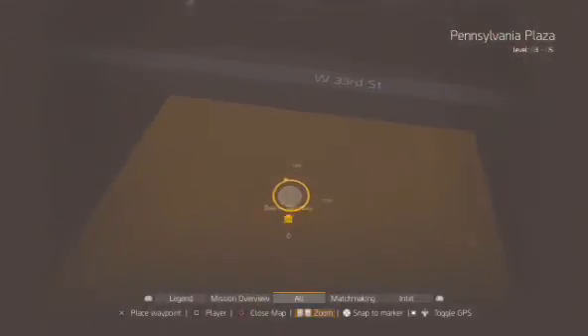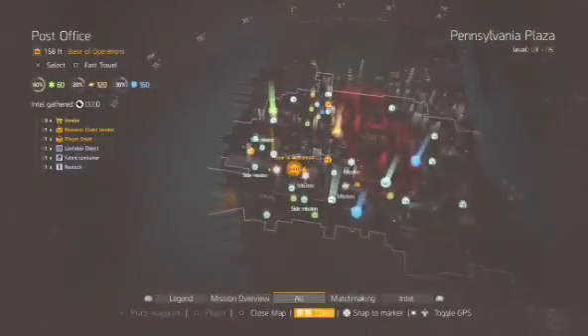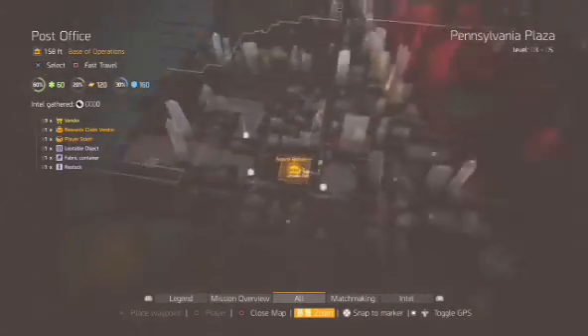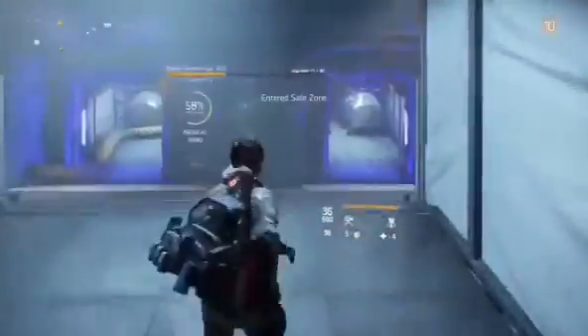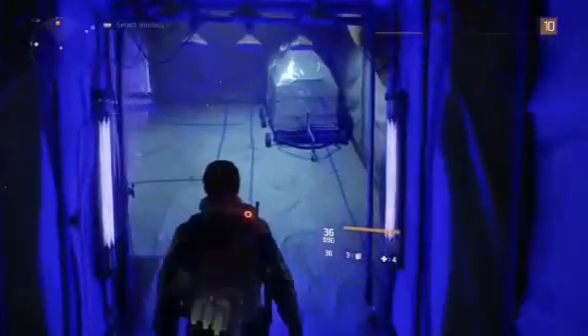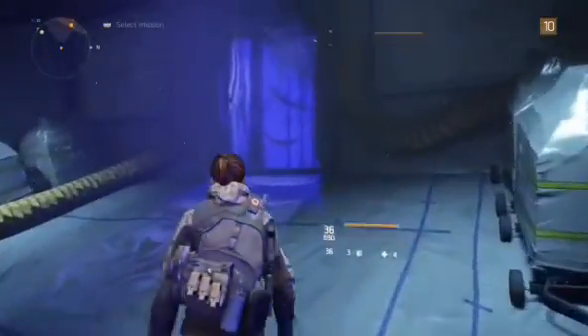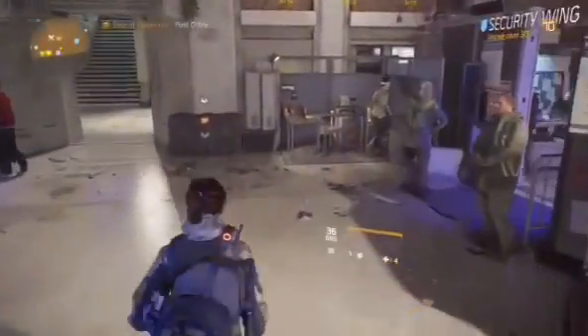To find this Easter egg, go to your base of operations — the post office where you spend a majority of your time. Walk through the front door and go up to Faye Lau's desk; it'll be straight in from the door, kind of on the right. She's usually sitting at her desk.